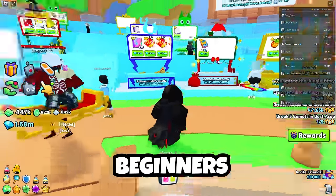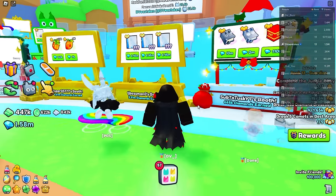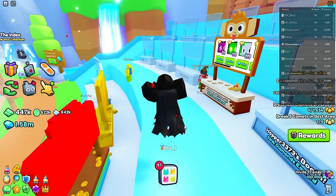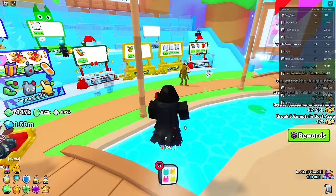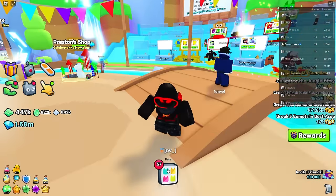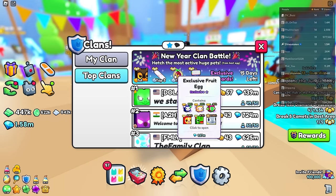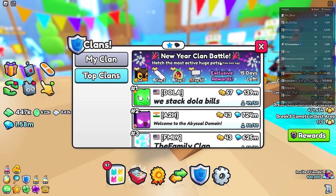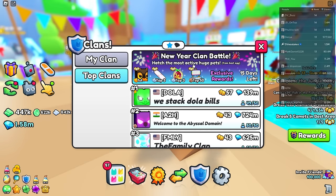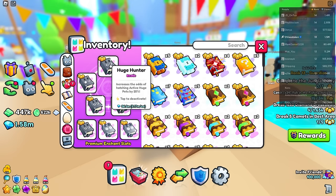Of course, you also have people who just want their first huge or their first titanic. Those are people that would be happy with a huge happy rock — they don't always know their prices and might buy something for overpay just because it's available. Those are typically found in normal servers. So if you're trying to sell your hell rocks, you'll have a better chance selling them, even at slight overpay, in normal servers. Then there are clan war battlers — right now there's a new year clan battle where everyone's trying to hatch pets.